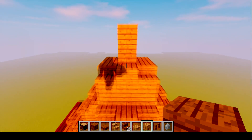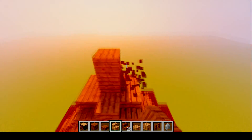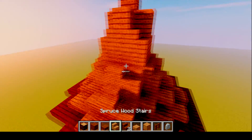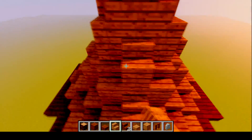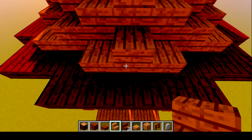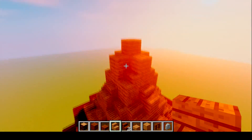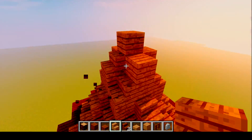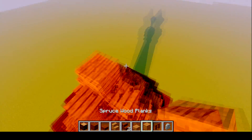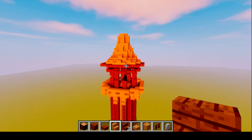One block, one block, and one block here. There should be a slab here, then stairs, and then another pair of stairs here. Just like that, and that is basically your tower.